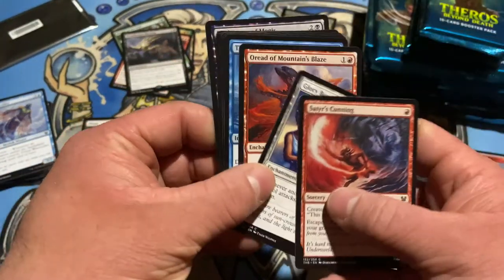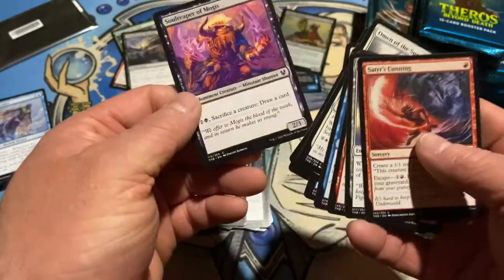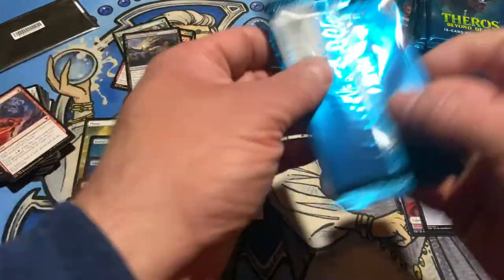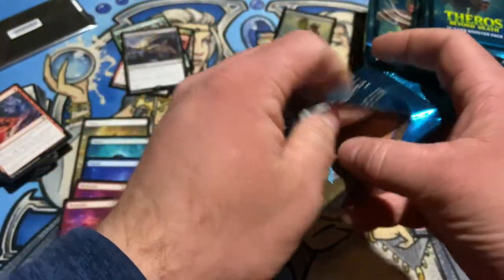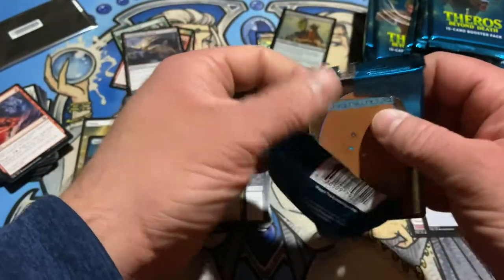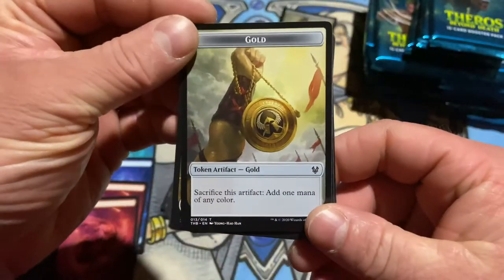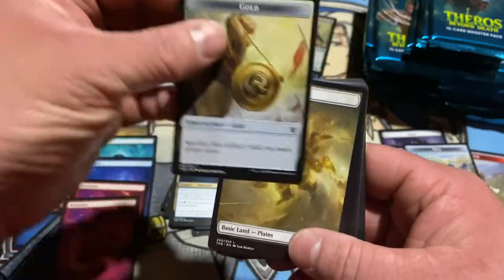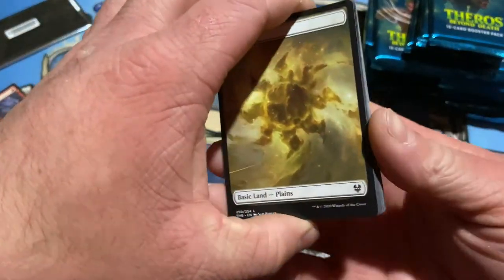Make some Satyrs. Glory Bearers. Remember back in the day they used to hide the foil cards in the packs, so you had to go through every single card just to make sure you didn't miss your foil. Gold token — very cool. Getting a lot of different tokens here. Still no swamps.